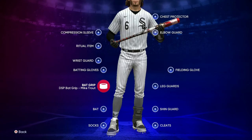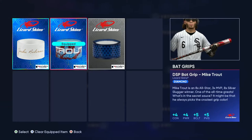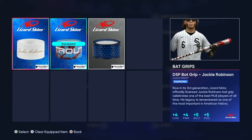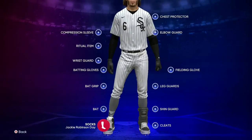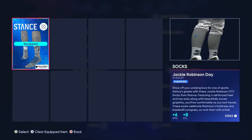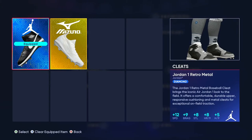For batting gloves, just use what you've got if you're on a budget. For the bat grip, I have Mike Trout. I suggest doing the Jackie program in Diamond Dynasty — all you've got to do is get one hit. Looking at it, the two options are identical, so just use Shohei; it comes with the game, plus eight on both sides. For socks, same thing — go to the Jackie program, plus six speed, plus eight steal.